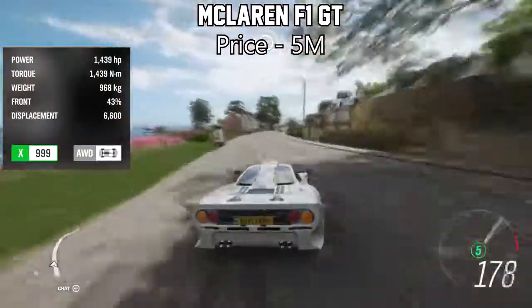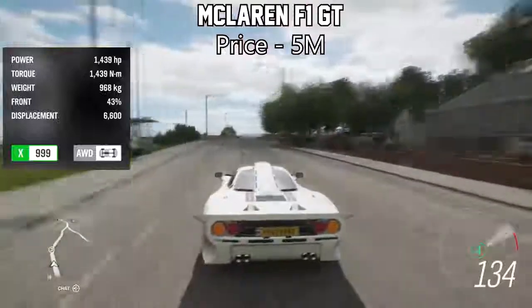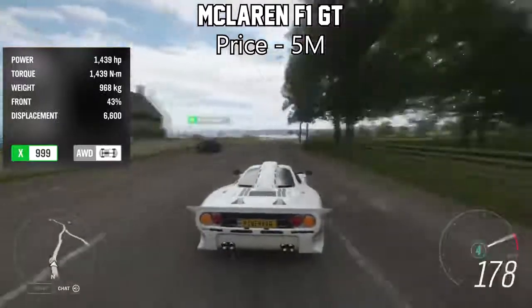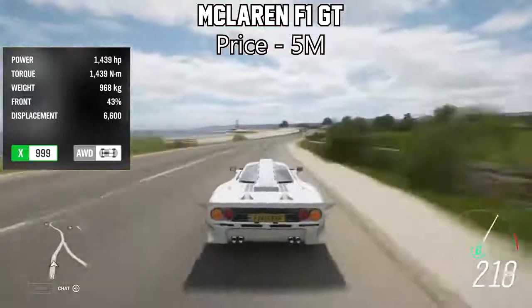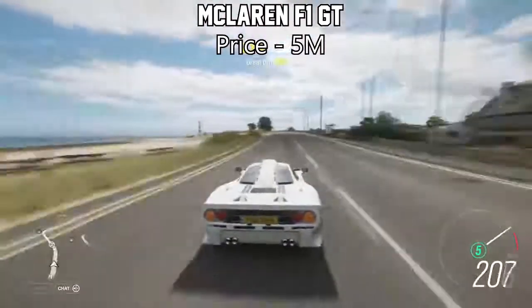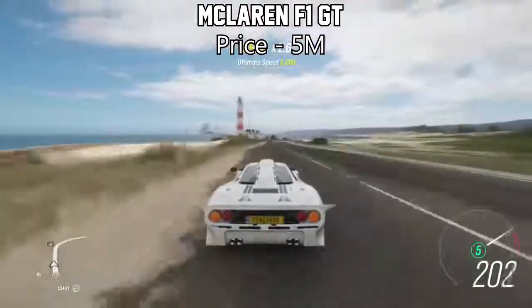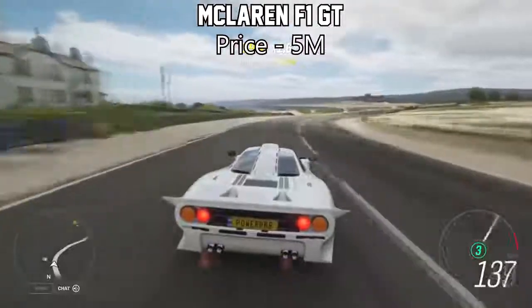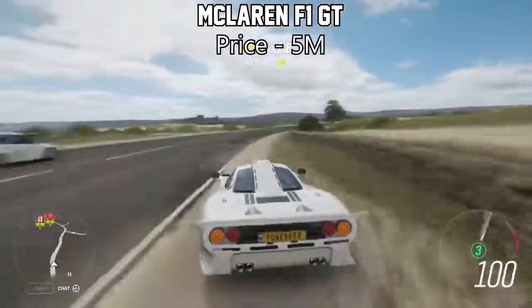This one's probably the most well-known one on the list, however I'd like to feature it anyway to get some more awareness out there of how fast this thing is — and it's the McLaren F1 GT. This thing will set you back about 5 million credits on the auction house. However, the acceleration is probably the fastest of any vehicle in the whole game. If you've got 5 million to spend, this is what I would recommend buying because it's so fast.